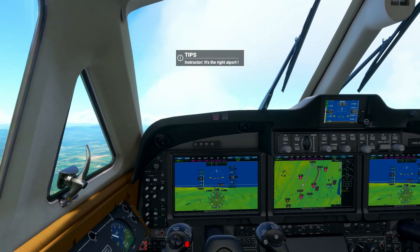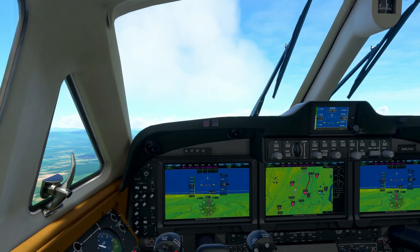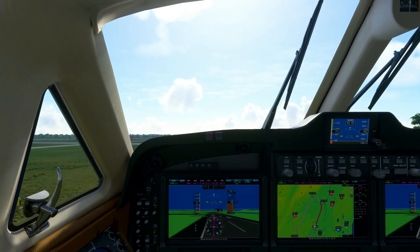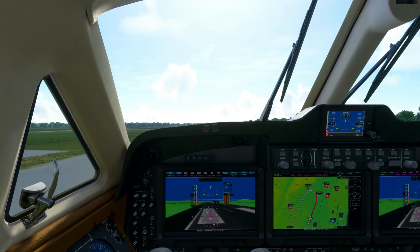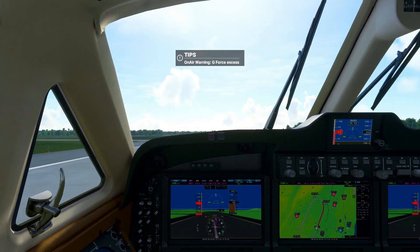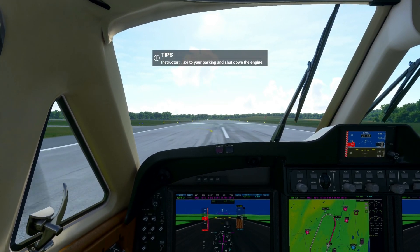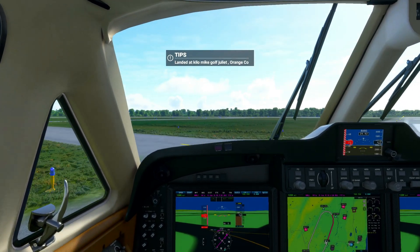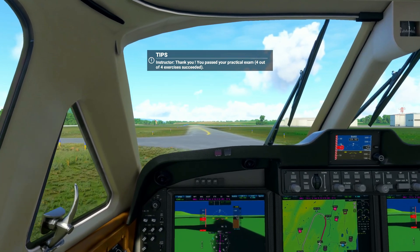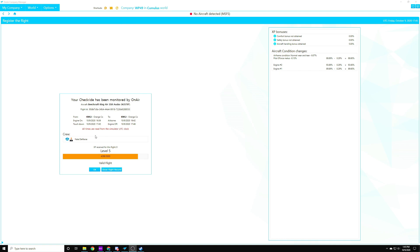If you don't hear that it's the right airport alert, you're going to land in the wrong spot. I did not get that alert during my first checkride in the Grand Caravan. We landed — did a little skip landing, not great, but we made it. End of flight, registered in On Air company. And the result: you passed your practical exam — four out of four exercises succeeded. We passed our exam, four out of four.